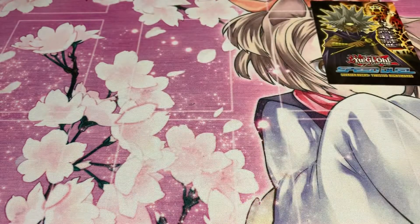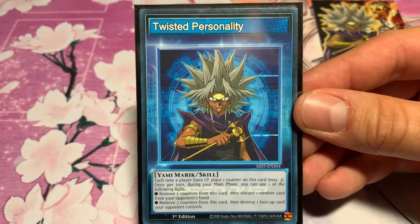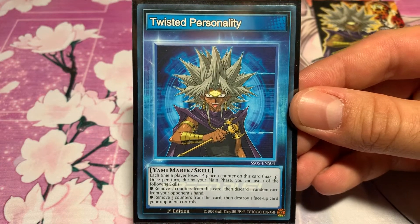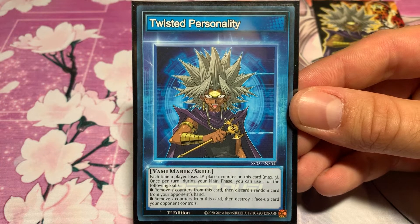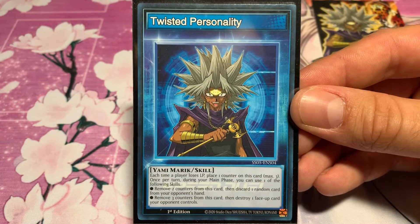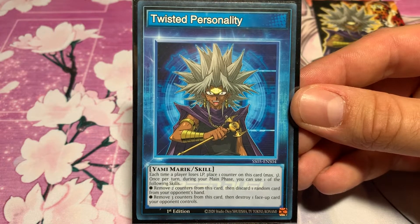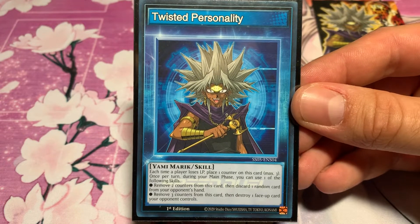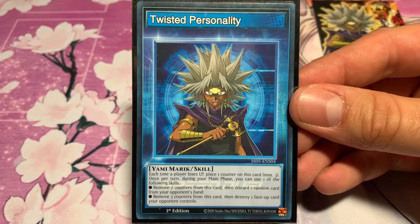We'll get right into our skill card: Yami Amerik, Twisted Personality. Each time a player loses life points, place one counter on this card, max three. Once per turn during your main phase you can use one of the following skills: remove two counters from this card then discard one random card from your opponent's hand, or remove three counters from this card then destroy one face-up card your opponent controls.